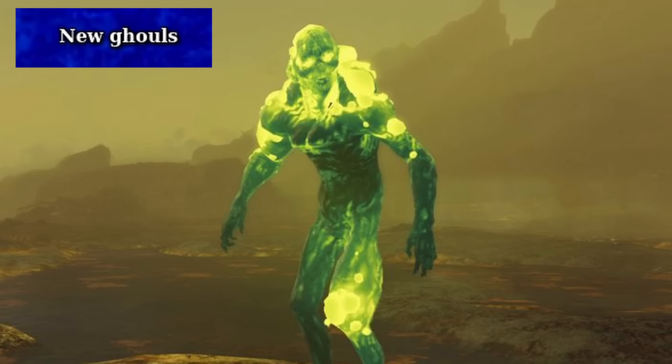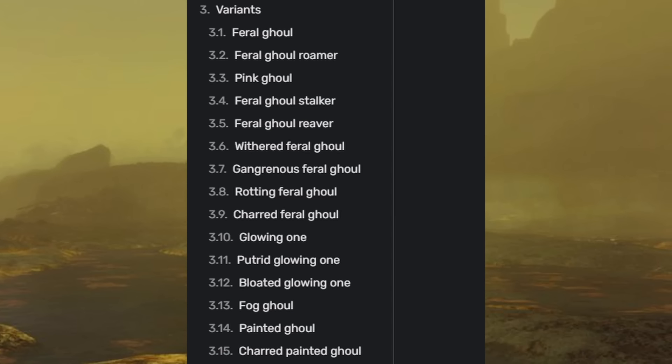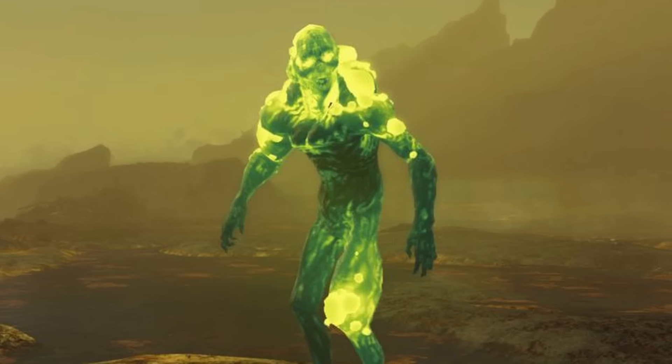New Ghouls builds on the last entry. In Fallout 4, a couple new forms of Ghouls were added. You have the staples like Feral Ghouls and Feral Ghoul Reavers, but new ones like Bloated Ghouls, Charred Feral Ghouls, Fog Ghouls, Withered Feral Ghouls, plus probably more — there's like a ton of them.